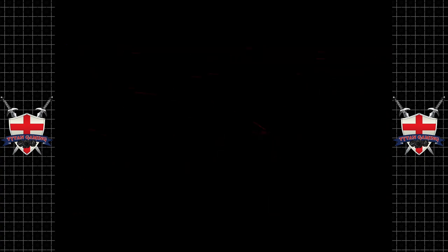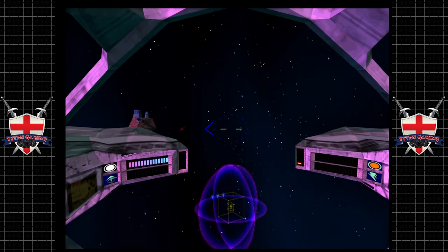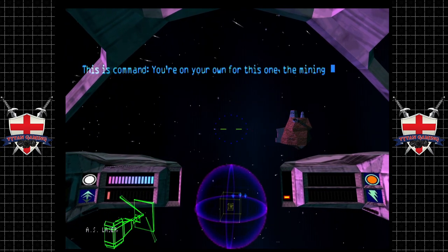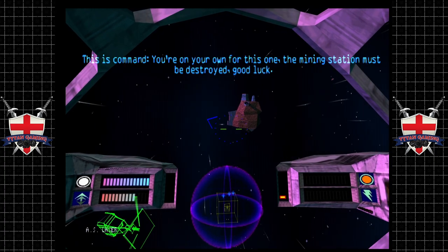Located within an asteroid belt, the mining station uses a compressed energy tractoring system to collect ore. Enter the belt and target the mining station for total destruction. This time we get to use the bomber — the S7 Chimera. It's quite a nice looking thing, a little bit like a Hydra that's been squashed. The Demon looks pretty similar too, but we're not going to get to play with the Demon for a little while.